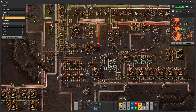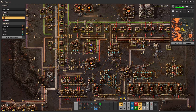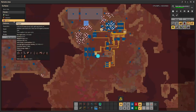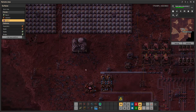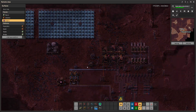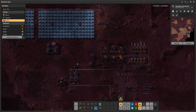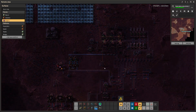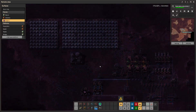Refined concrete aside, everything else is relatively obvious — you want to bring some starter belts, inserters, power poles, solar panels. You definitely want to bring solar panels. Even on Fulgora, which has very limited solar power, you want to bring at least a little bit to start because even though it's very low output, it will help you get your starting infrastructure up before you can actually build the lightning rods.